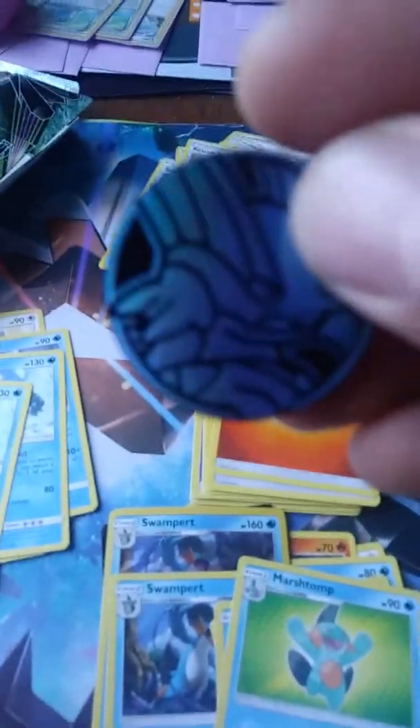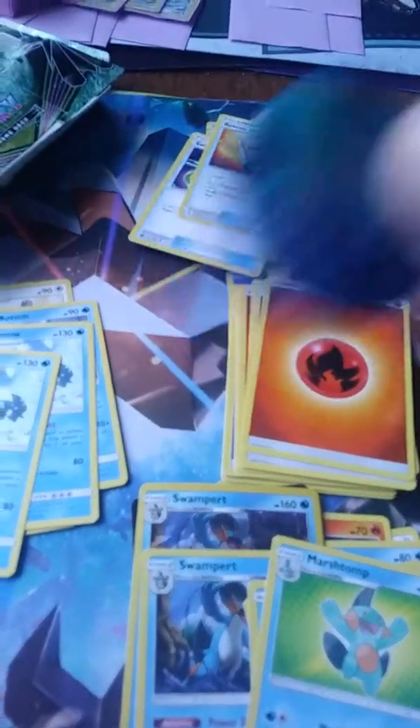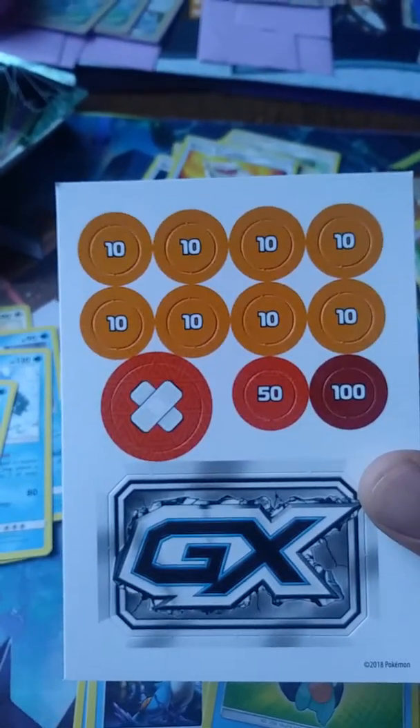You get the Swampert Coin — look at that Swampert Coin. You get a Mat — I'm not going to open it, but it's Swampert and Sceptile because those were the two decks. You get this GX Counter and Damage Counters and a Burn Counter.